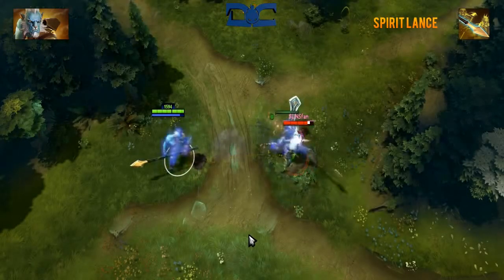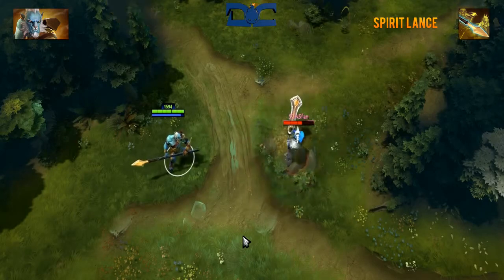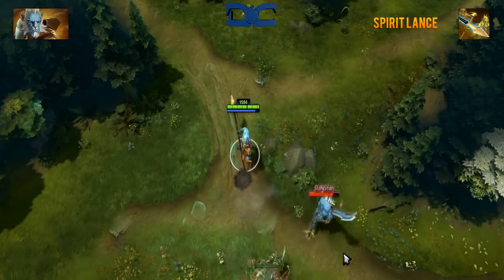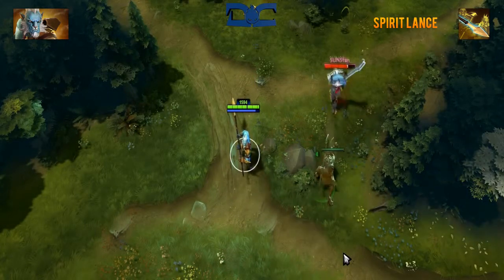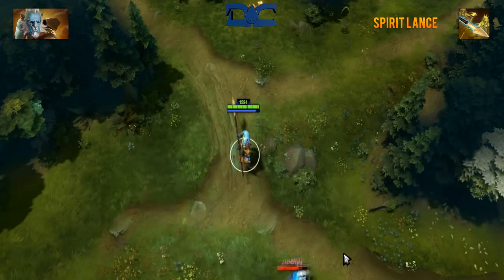Spirit Lance is a single target ability that will deal 250 damage to an enemy as well as slow them by 40% for 3 seconds. Using this will also create an image of yourself that will whack away at the aforementioned target. This illusion will last 8 seconds and deal 25% damage as well as take 400% damage in turn.